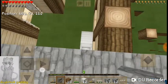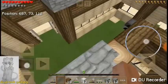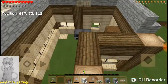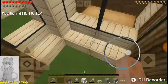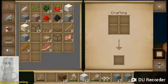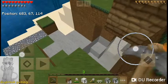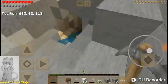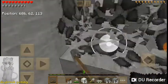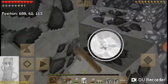This is not going to be enough cobblestone — I need a ton more. One, two, three, four, five, six times eight is 48 more cobble, and then I need like two more stacks after that. Let's just start going down and mine.